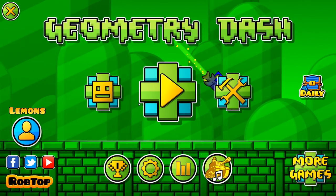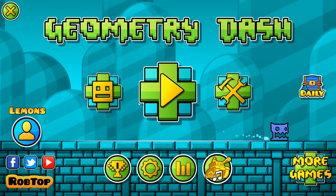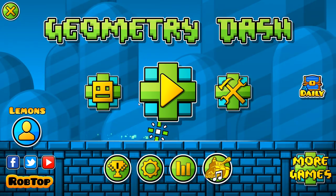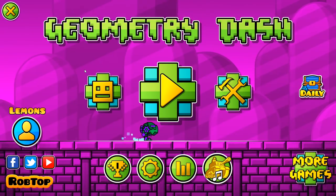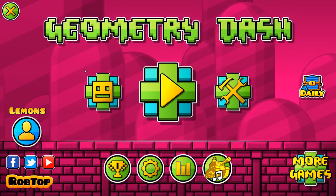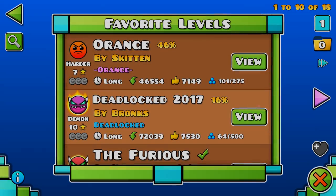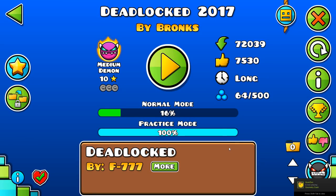G'day everyone, welcome back to Joe Hunter Dash. Embracing the Australian-ness, whatever. Today we're going to be doing a level — we're going to be beating a cool, fun level. A Deadlocked remake actually, as you've seen in the title. We're going to be doing Deadlocked 2017 in 2018. So we're doing Deadlocked 2017 by Bronx. It's going to be awesome. It's quite a fun level. I enjoy it a lot.